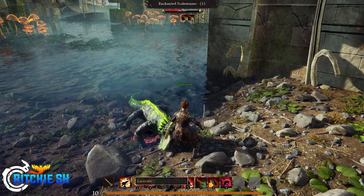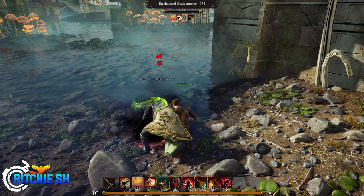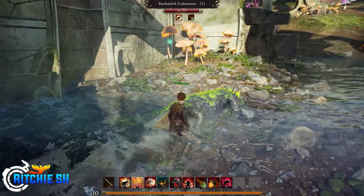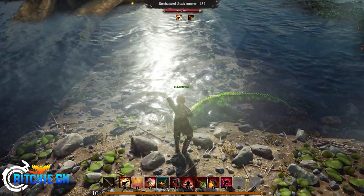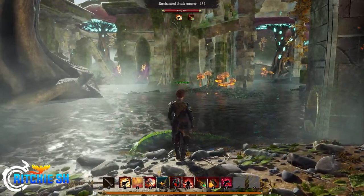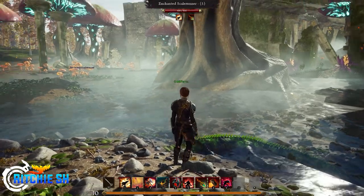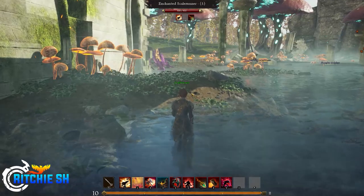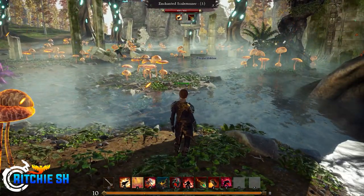Weapons in Ashes of Creation are not locked to specific classes, so when you choose the tank role you will not be forced to use a shield, but it will be a very good choice. I imagine it may become something your guild expects out of its tanks, especially with active blocking — though all melee weapons will have the ability to active block in a sense, which will probably work more as a parry with things such as swords and staffs.